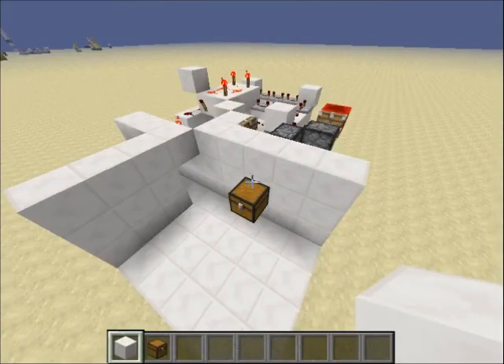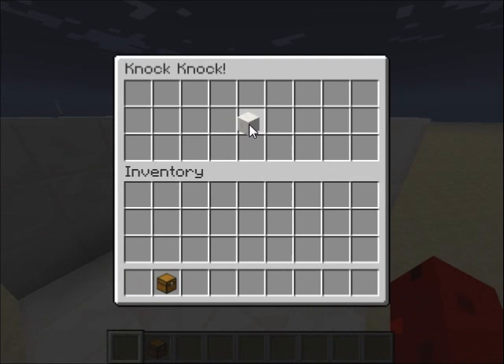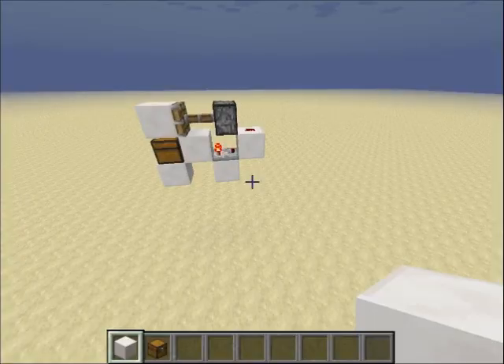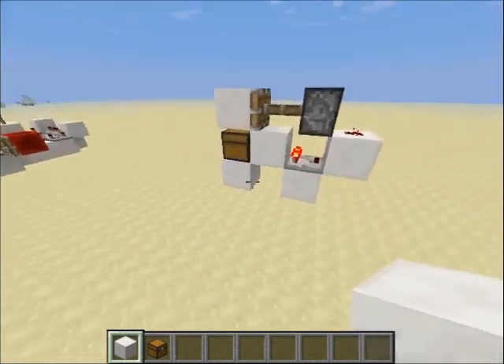So you might be wondering what was that? Let me explain. I have a chest here, and every time I right-click the chest, it sends a signal, like that. And if I time it right, it will close the door, just like that. So that is the main mechanics of how it works, this thing over here.